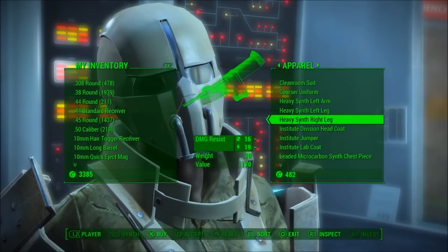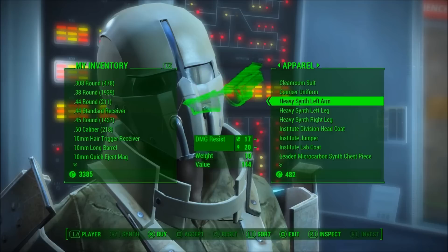...he sells the heavy synth armor. Now he won't always have all the pieces — it's pretty random. Depending on, you know, if you ever want him to change his stock, let's say he sells most of the pieces but not all of them, kind of like he does here.